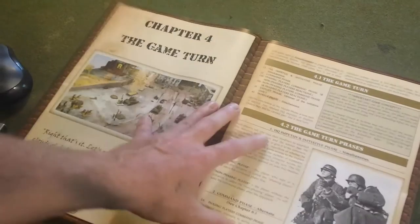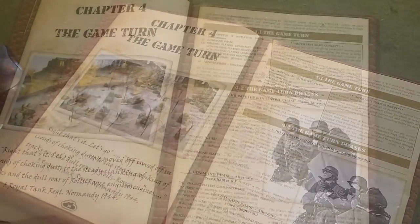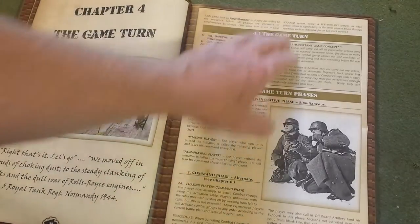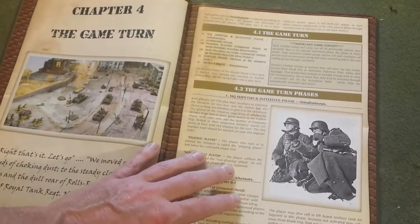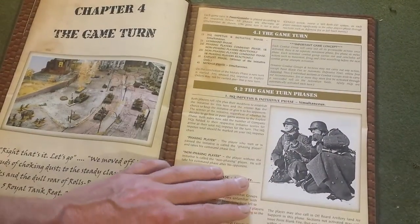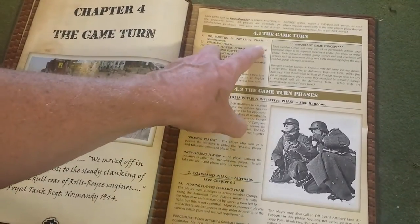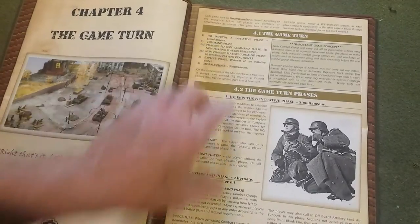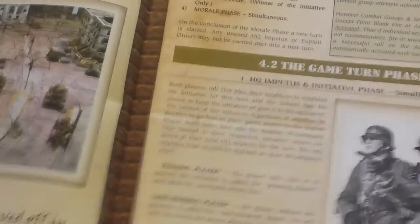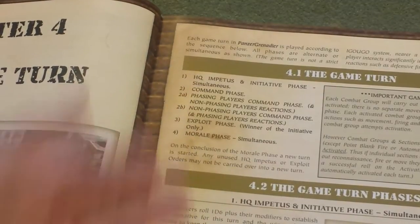Now we get into the meat of the game — chapter four, the game turn. It's not an I-go-you-go system like Flames of War. It's more of a 'we both go' type of system. A turn is made up of four phases: the headquarters, impetus, and initiative phase; followed by the command phase; then the exploit phase; and finally the morale phase.